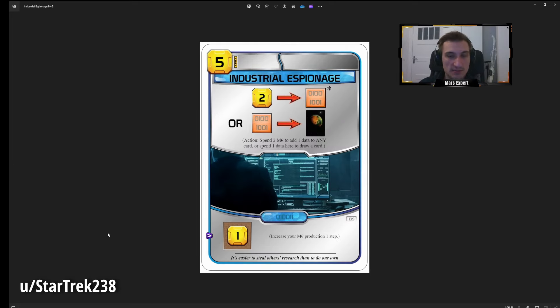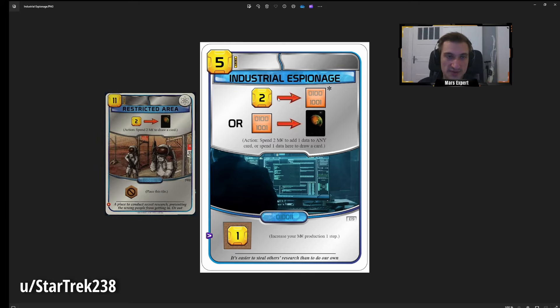Please head to the description and check out the original Reddit posts by Star Trek 238 and also Demzu, who made a card we'll discuss later — leave them an upvote, I really appreciate these Reddit creators. Industrial Espionage is another data resource card, costs 5 MC and gives you an MC production — that's already quite nice. It's basically a budget version of Restricted Area: spend 2 MC to add a data resource to any card, add them to this card, and then spend data resources to draw a card.